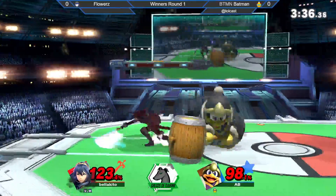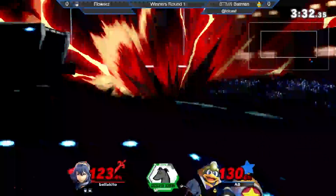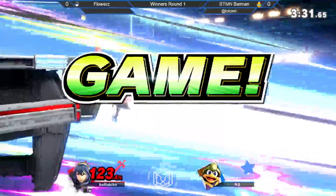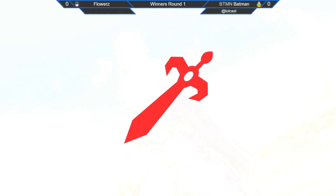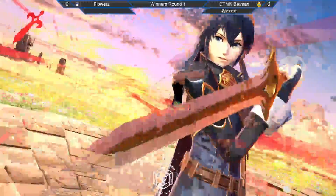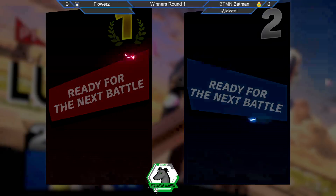Batman en su last stock, tiene que hacer un milagro. Qué buen Down Smash cubriendo más opciones. Y Flowers se va super deep por SFR y concreta. Una vez más vemos la adaptación de XTR Flowers con un two-stock bastante, bastante sólido.